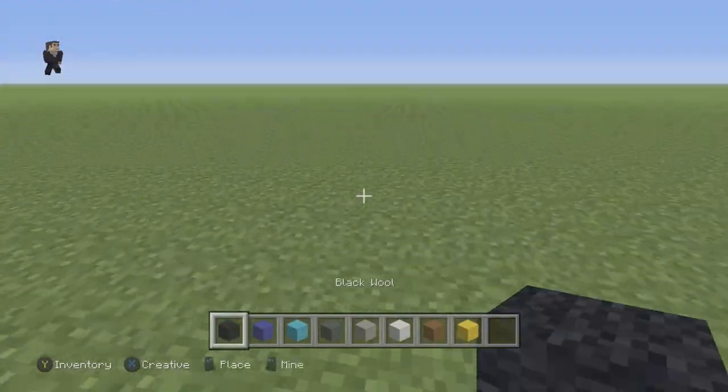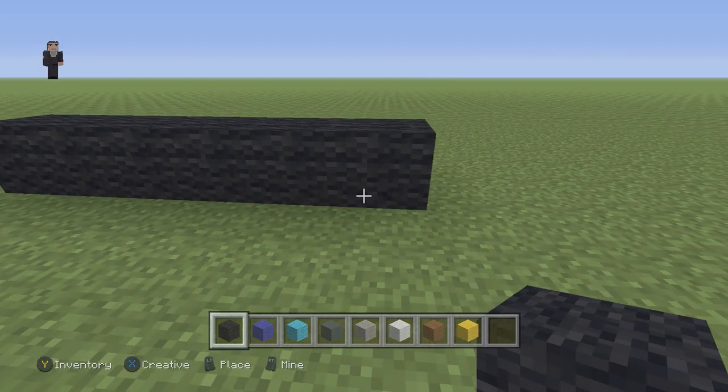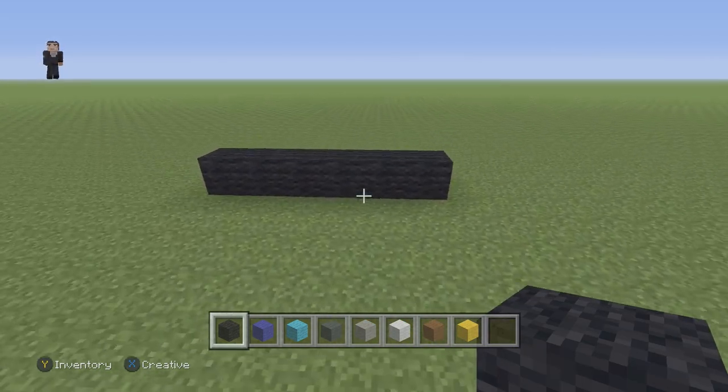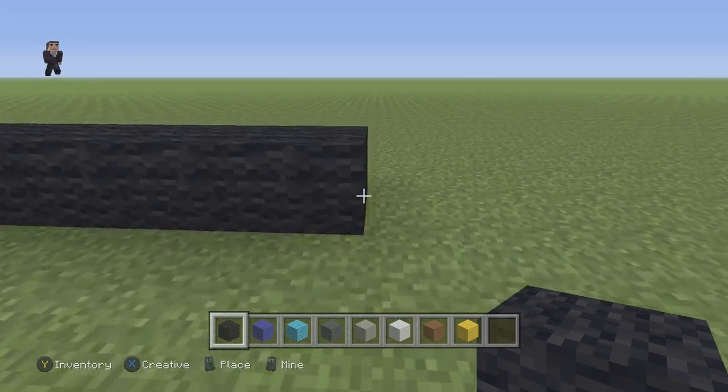We're gonna begin by placing six black wools — one, two, three, four, five, and six. So amazing, make sure you guys have that. And then what we're gonna do next is that we're gonna go up by six on the right side.